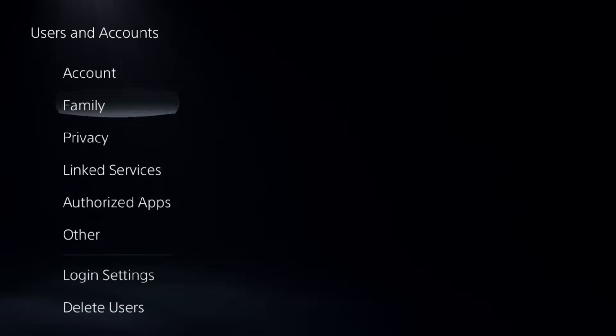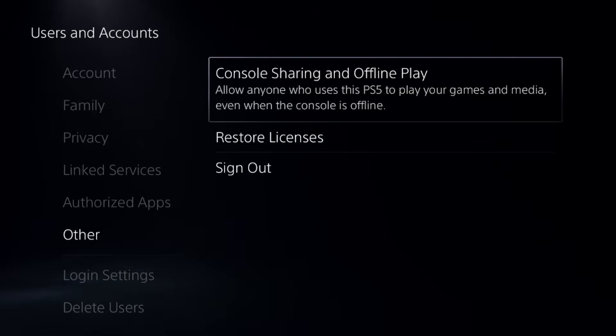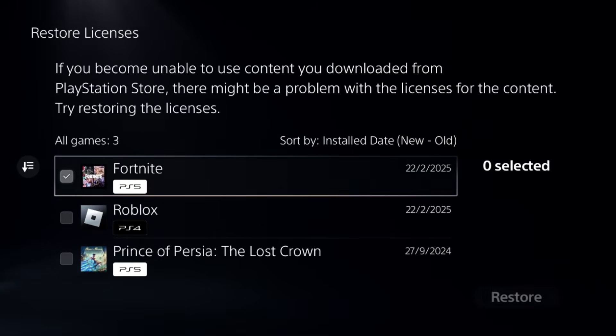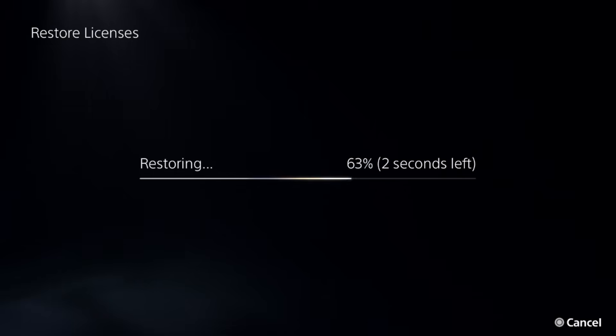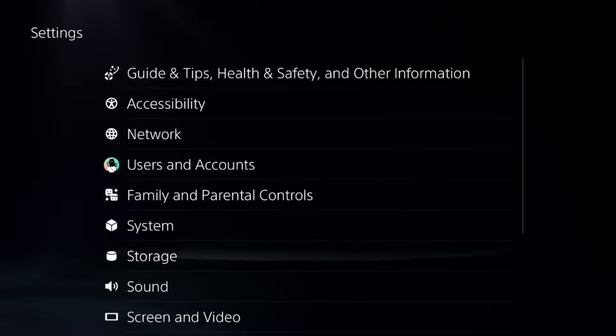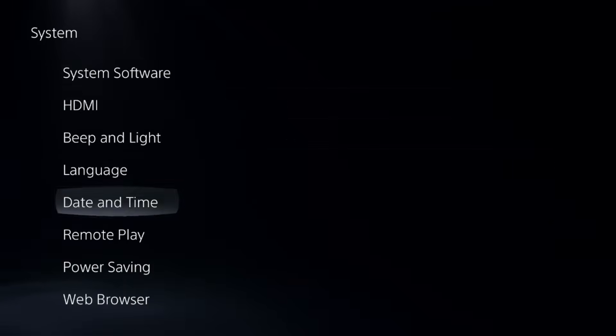To play Minecraft on a PS5 with keyboard and mouse, select 'Other Options' and choose 'Restore Licenses'. Check all the games and apps from here and then go for the restore. This will take around 4 to 5 seconds to complete the process. Once done, go back to the main settings and select the system.